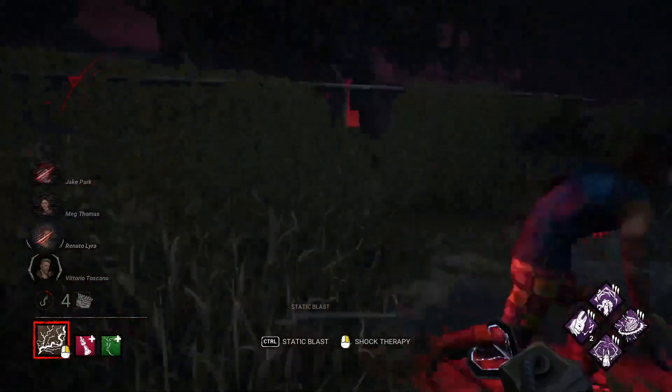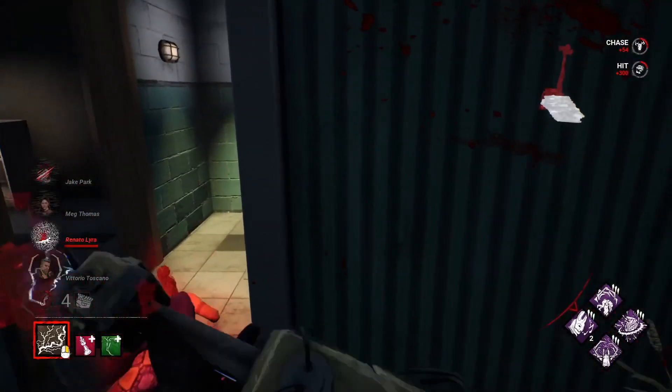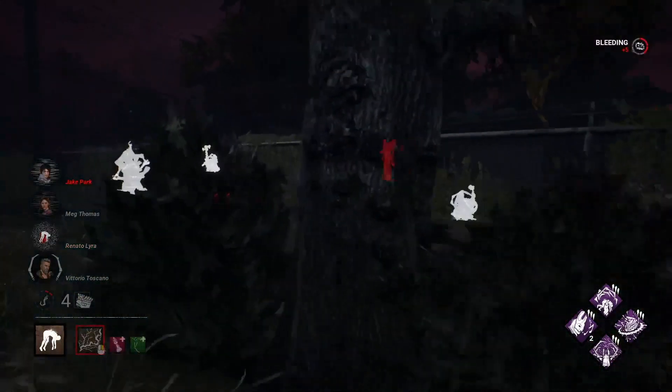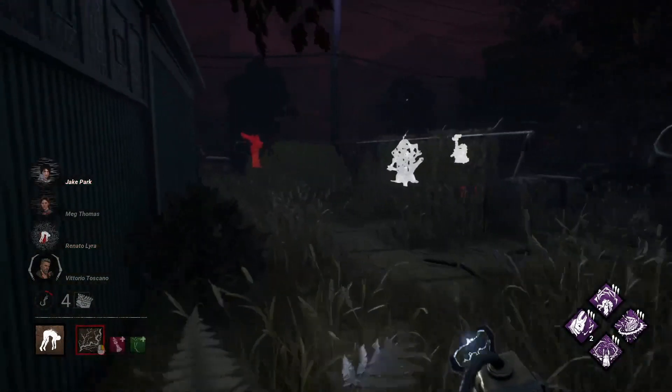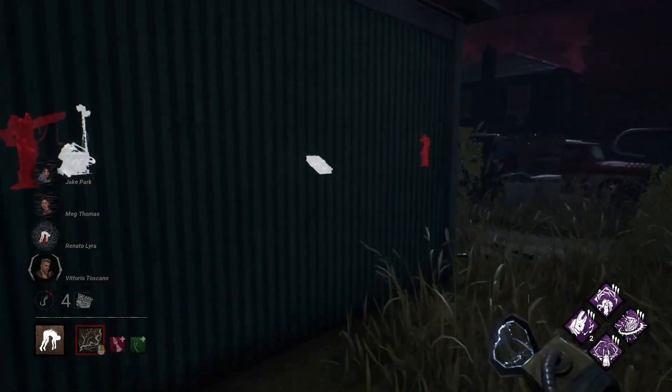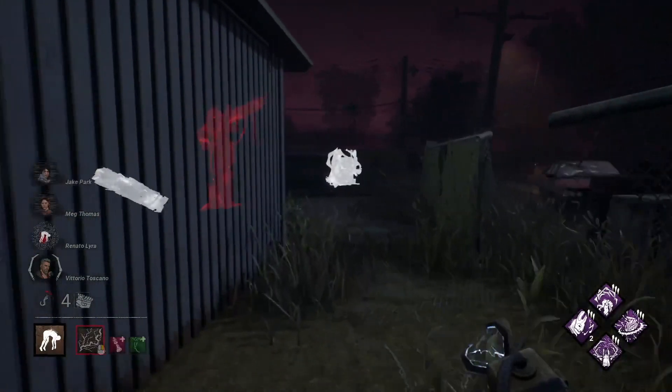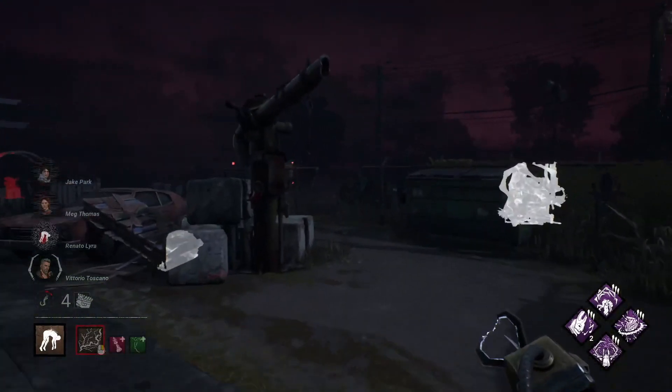A little stutter there and a blind drop — they don't know which way they're going. We'll just go ahead and put you out of your misery there. Thrilling Tremors kicks in again and we can see which generators are not being worked on and more importantly which ones are still being worked on. Let's go ahead and put you on a hook.